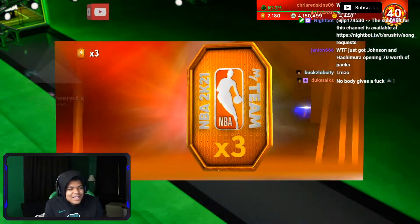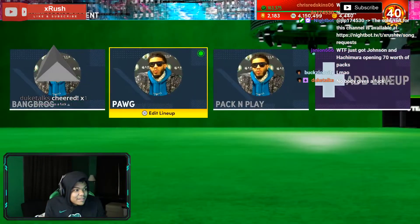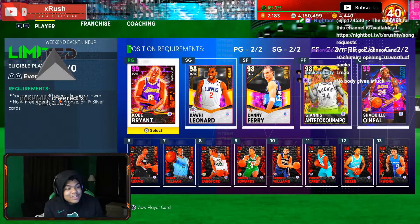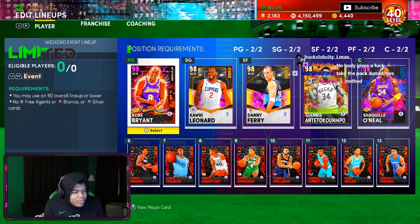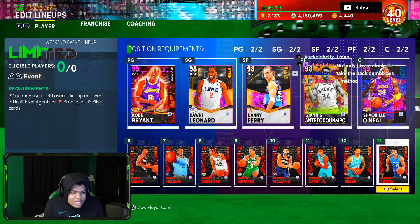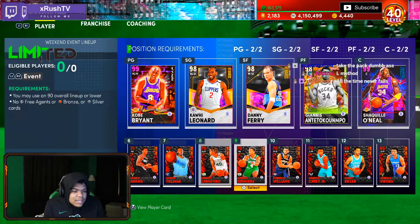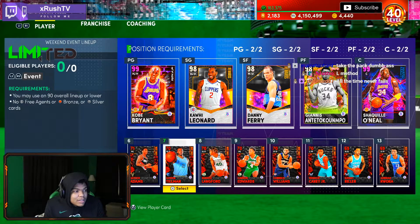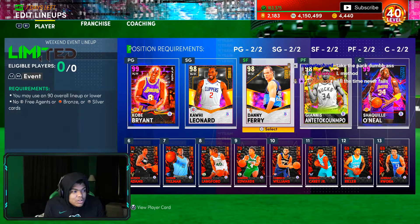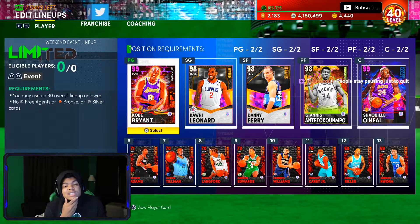Y'all see it — the lineup works, it's effective. In my opinion, this will be the best way for you to use a Limited lineup. You can use all dark matters, whatever players you want. You don't need a bench — just buy really inexpensive 69 to 71 overall heat check cards, put them in your lineup, and come out with your favorite cards. Hope you guys enjoyed this quick video. If you did, drop a like, hit that subscribe button, and I'll catch y'all later.